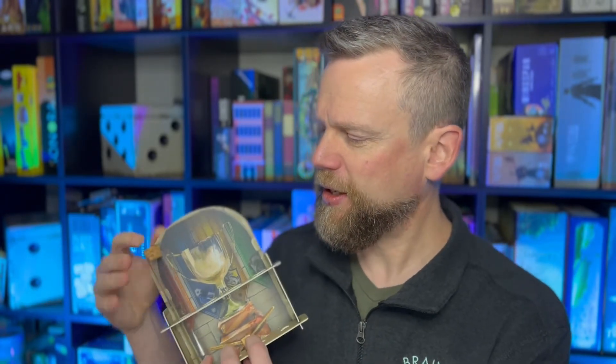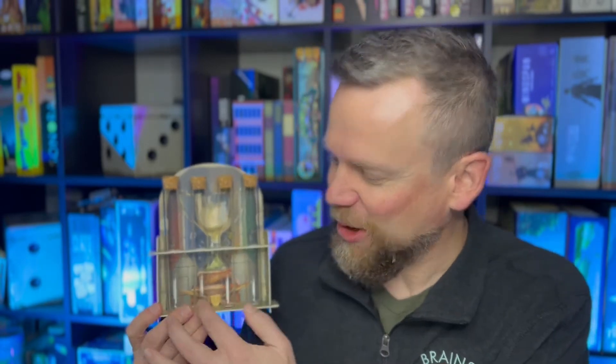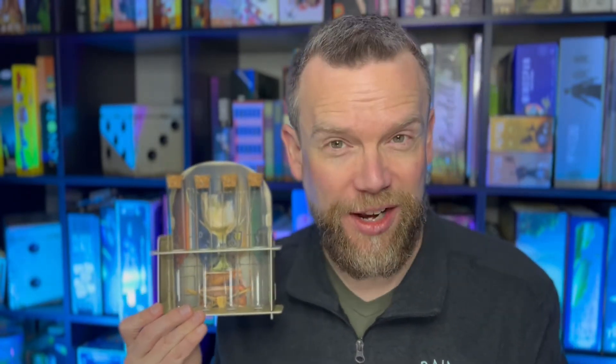These are the vials where your gems are going to go to store your victory points. They go in the stand like this, and of course you'll take the corks out so you can add your gems. This is just a beautiful way to track who's winning the game — the gems pile up in the bottom and it's super easy at a glance to tell who's ahead and who, usually it was me, is behind the leader.